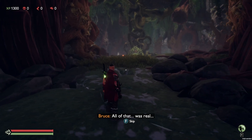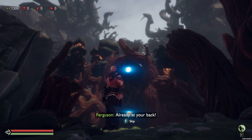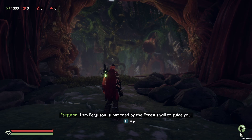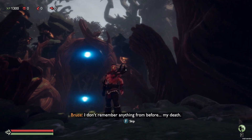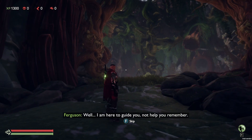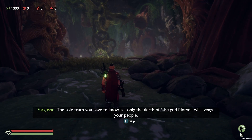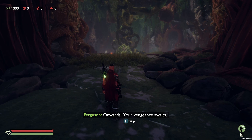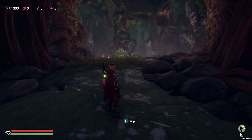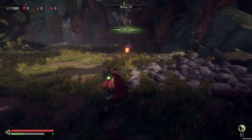'All of that was real. As real as I am.' 'Who's that? Show yourself.' 'Already at your back.' 'I am Ferguson, summoned by the forest's will to guide you. But I don't remember anything from before my death.' 'Well, I am here to guide you, not help you remember or answer your questions. The sole truth you have to know is: only the death of false god Morvin will avenge your people. Onwards — your vengeance awaits.' Yes, I want to kill stuff. Our name is Bruce. This is the first arena — we only have to fight a few little creatures.